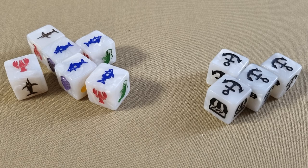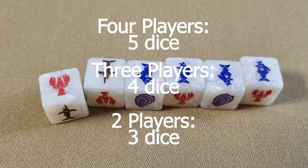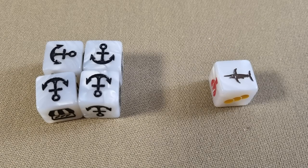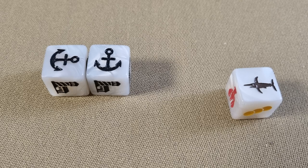To play the game, you will need the correct number of dice depending on the number of people playing. There are two sets of dice. First, the boat dice — the ones with the creatures. Four players use five dice, three players use four dice, and two players use three dice. For the town dice — that's the ones with the black symbols — four players use four town dice and one boat die; three players use three town dice and one boat die; two players use two town dice and one boat die.